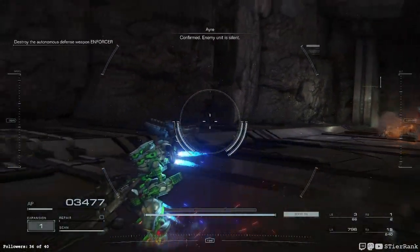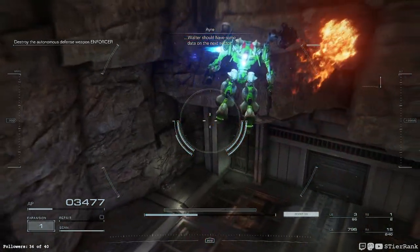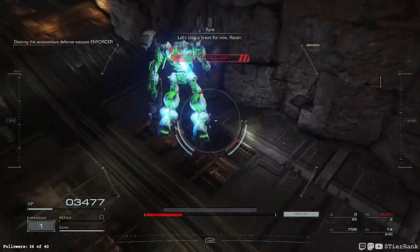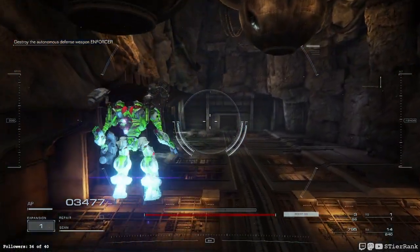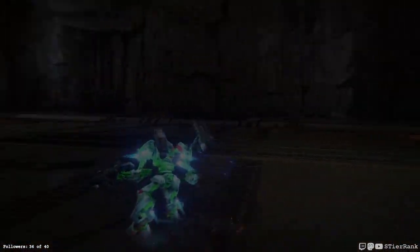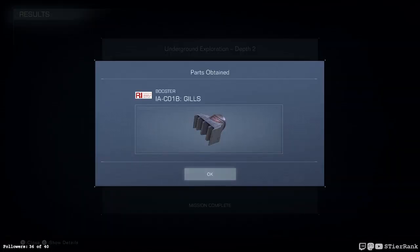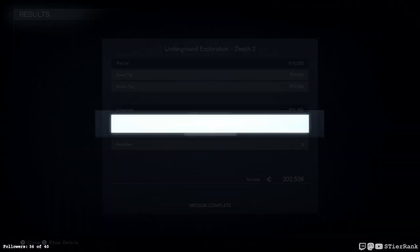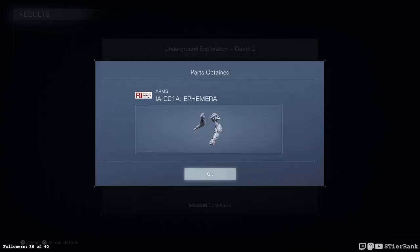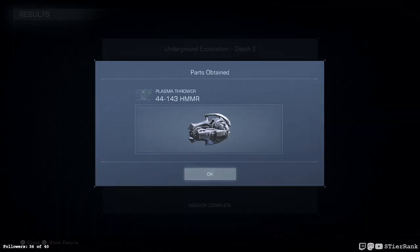Walter should have some data on the next sector. Let's take a look. This is tough terrain-wise. It's a booster — okay. And ephemeral arms — nice. An interlock hunt completed. Plasma thrower hammer.